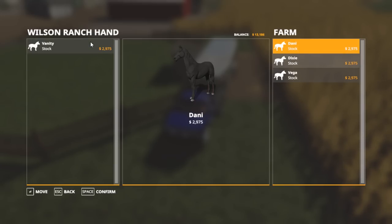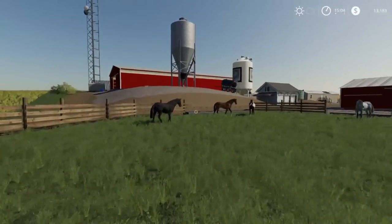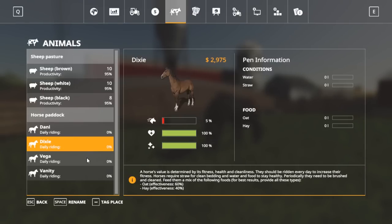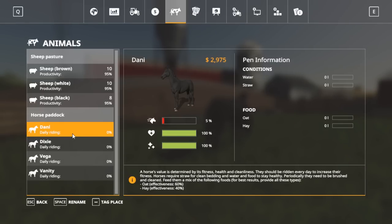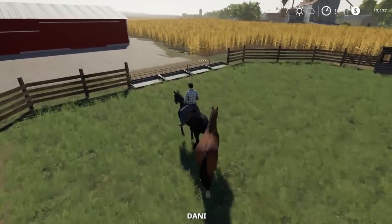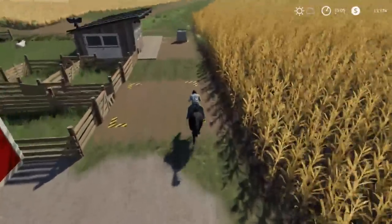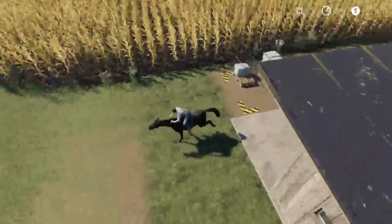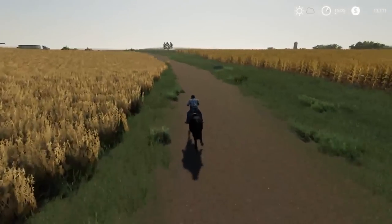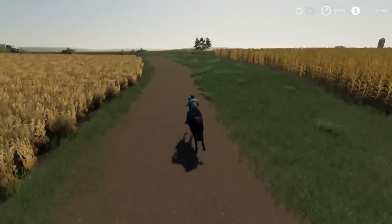Anyway we got Vega, Vanty, Danny, and Dixie — those are some strange names. We can confirm and we got our horses in the pen. We're going to go ahead and ride — which one shall we ride? They're all at 5%, none of them have been ridden yet. I think we're just going to ride this one cause it's the first one on the list, just run them around a little bit and go check some stuff out. Looks like our sheep wool thing is not full. Anyway, hope you guys enjoyed the video — if you did hit that like button, and if you want to see more content go down in the description and click on my channel. We'll see you all in the next one.